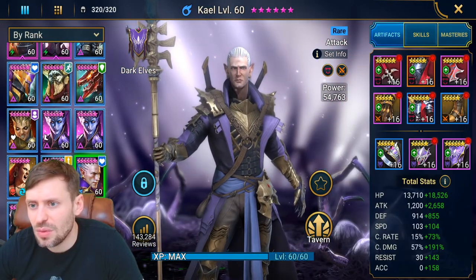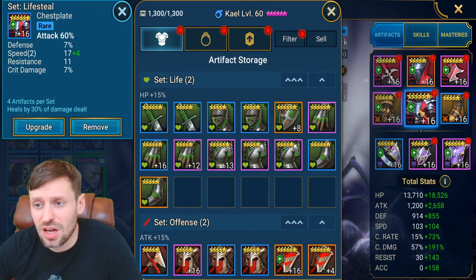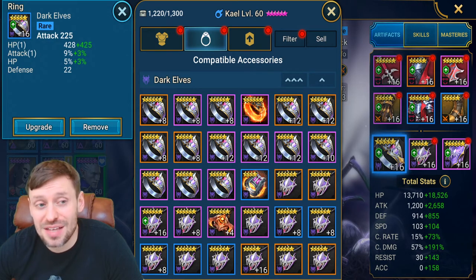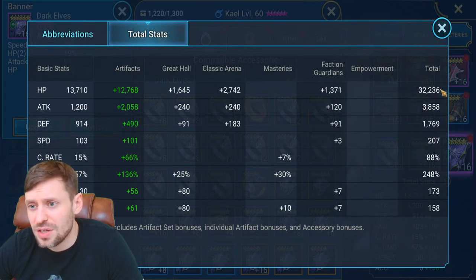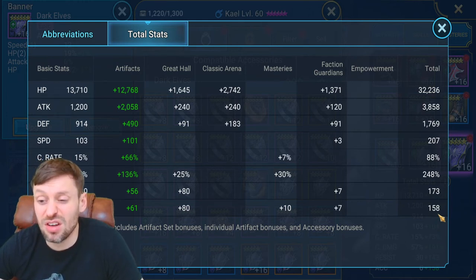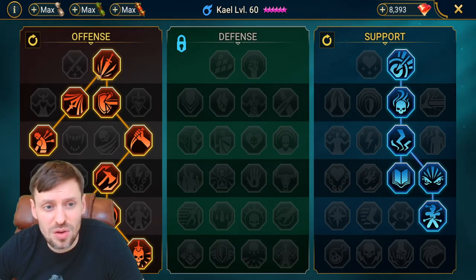Now let's look at Kale — he's in Lifesteal gear with crit rate, rocking crit damage gloves, attack percentage chest, speed boots, attack ring, crit damage neck, and attack banner. Total stats: 32k HP, 3.8k attack, 207 speed, 88% crit rate — I'd love it to be 100% but I don't waste gear on him — 248 crit damage, and 158 accuracy. Accuracy is quite low but it's enough for Minotaur. His masteries are older ones, sort of a PvP and farming build that I use for Minotaur.